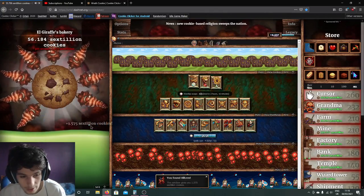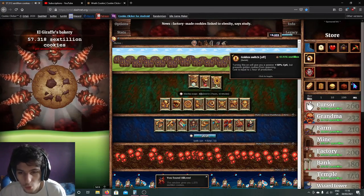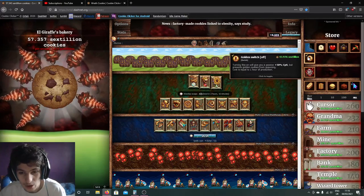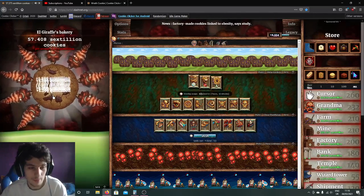Now the golden switch — I did briefly mention this at the end of the last video — but you click it and you get a plus 50% CPS, but you lose golden cookies. However, it doesn't cancel golden cookie effects.